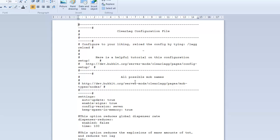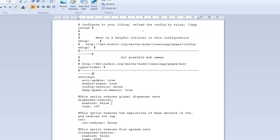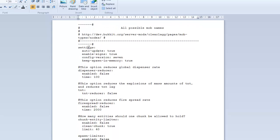Here's the ClearLag configuration file. Under settings: 'auto_update' enables automatic updates, set to true or false. 'Enable signs' — as shown in the video, you can allow commands to be run by signs. 'Config version' — leave that alone. 'Keep spawn in memory' will keep the spawn area loaded in memory so all chunks are there when players spawn; set true or false depending on your preference.